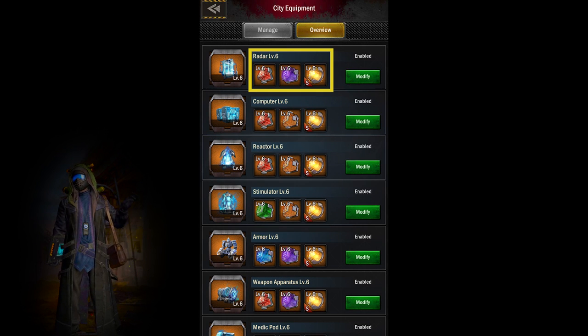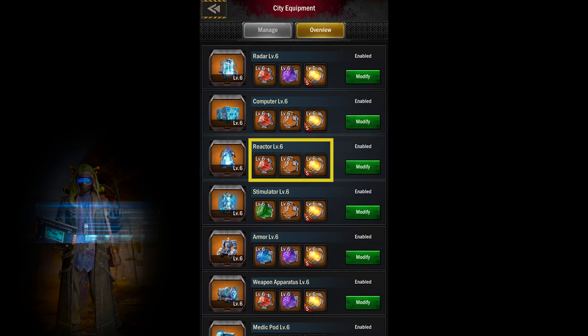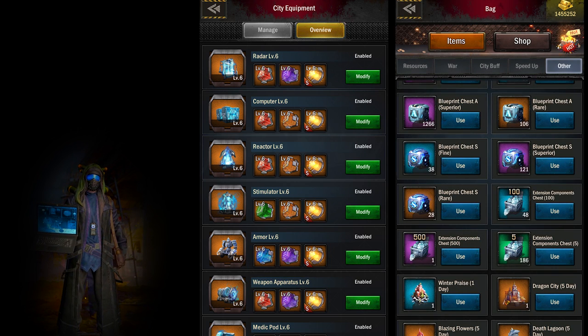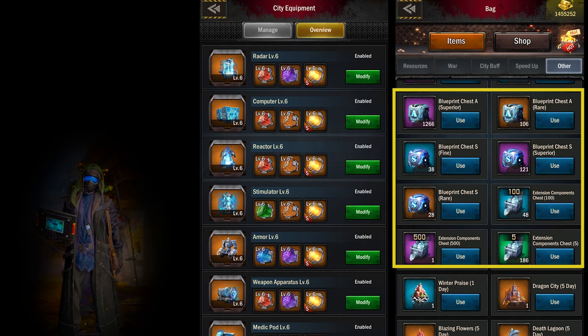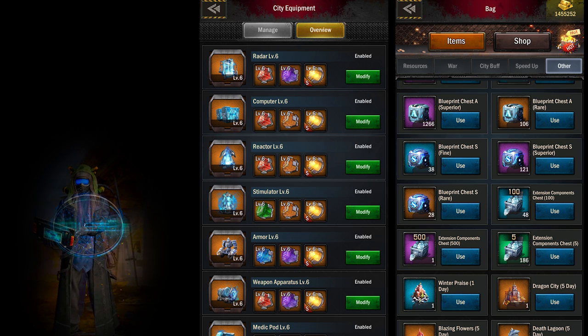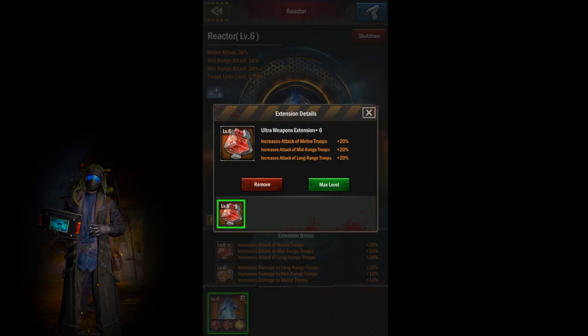Finally, we have extensions. Extensions are similar to the 8 core pieces, as they can both reach level 6. They carry the same color grades for strength, and you acquire pieces to build them. Collect these items in order to build and upgrade your extensions — of course you can also purchase these items. You'll have to upgrade your equipment to unlock all 3 extension slots, and once you do, each extension will add significant bonuses to your city.